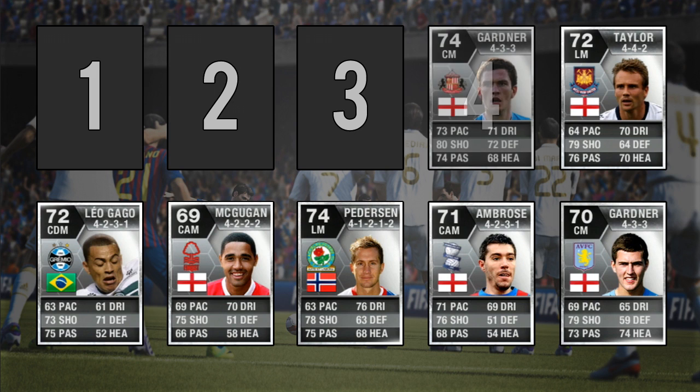Moving into the number 4 spot, we have Craig Gardner. He has 88 long shots and 86 shot power and is the most expensive player in this list purely because of his nationality and his amazing stats. In-game he has 86 aggression, decent passing and decent pace. He also has the long shot taker and driven free kick traits.